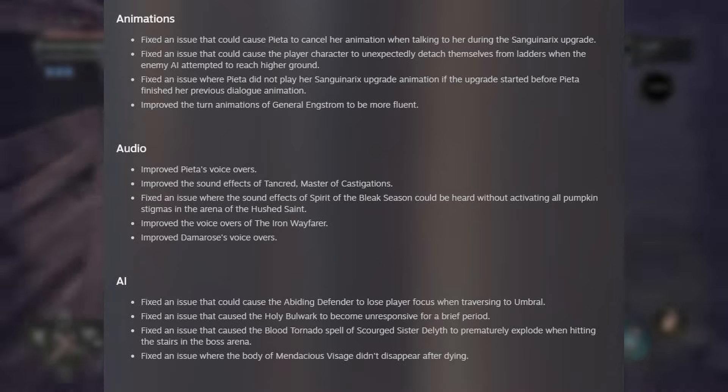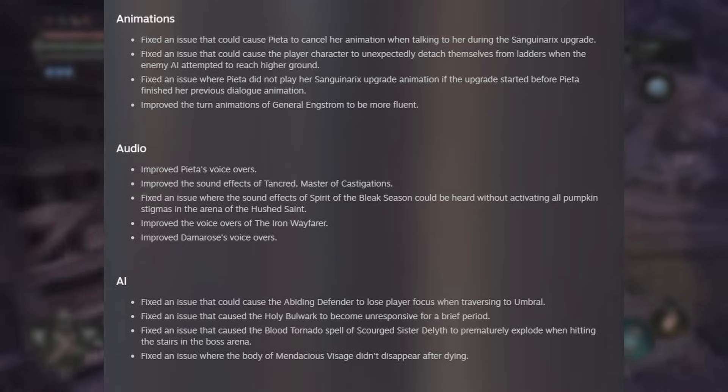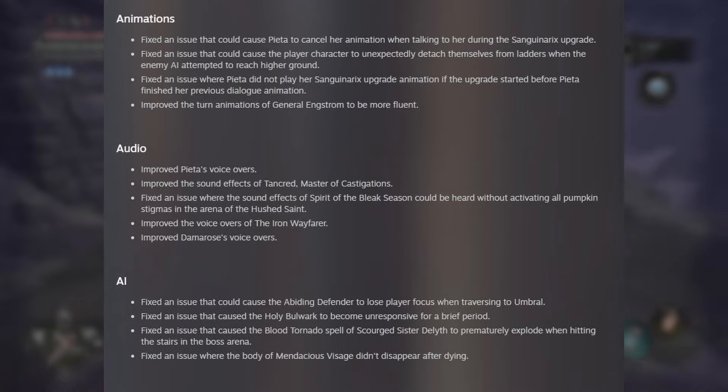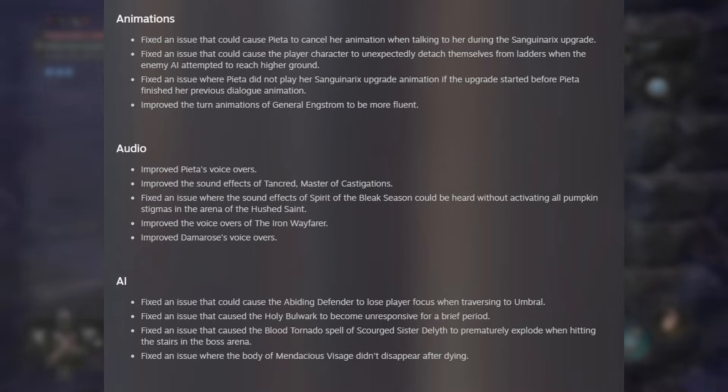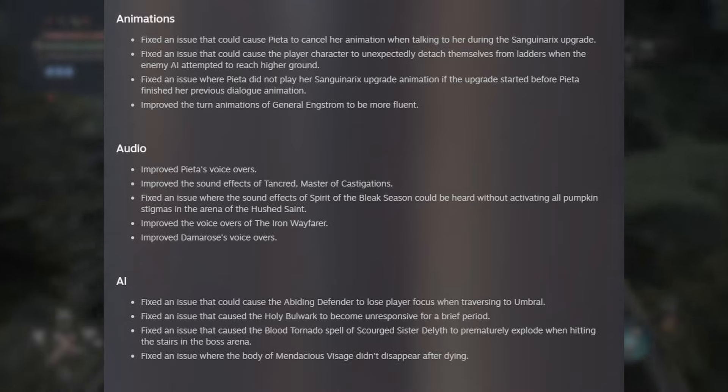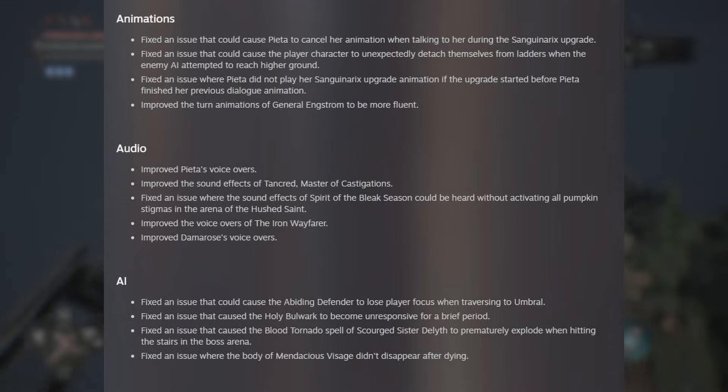Audio. Improved Pieta's voiceovers. Improved the sound effect of Tancred Master of Castigations. Fixed an issue where the sound effects of Spirit of the Bleak Season could be heard without activating all pumpkin stigmas in the arena of the Hush Saint. Improved the voiceovers of the Iron Wayfarer. Improved Damorose's voiceovers. AI. Fixed an issue that could cause the Abiding Defender to lose player focus when traversing to Umbral. Fixed an issue that caused the Holy Bulwark to become unresponsive for a brief period. Fixed an issue that caused the Blood Tornado spell of the Scouged Sister Delith to permanently explode when hitting the stairs in the boss arena. Fixed an issue where the body of Mandacious Vestige didn't appear after dying.